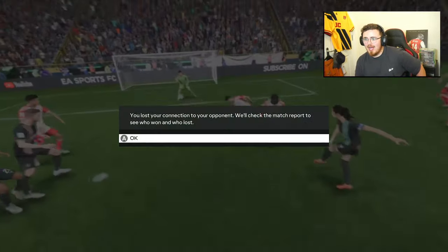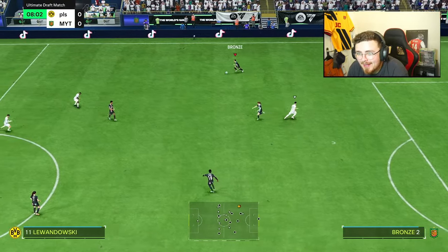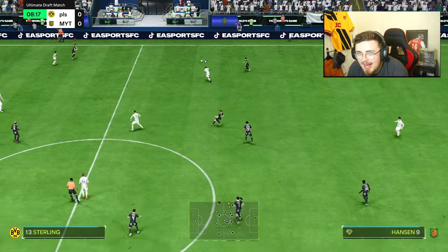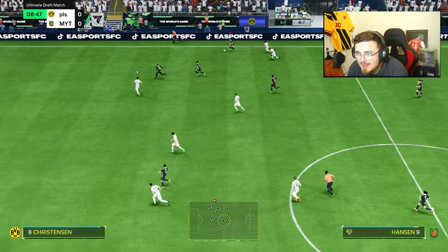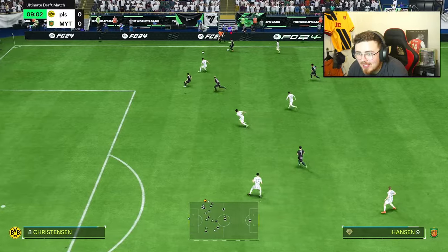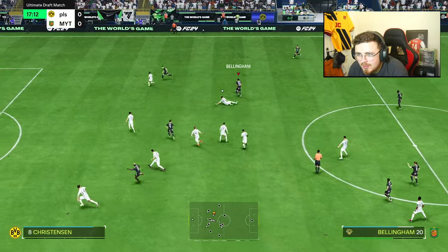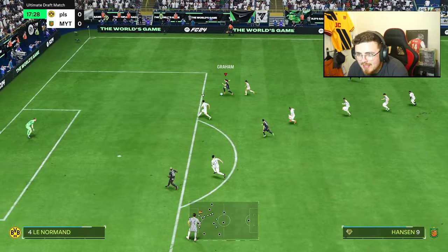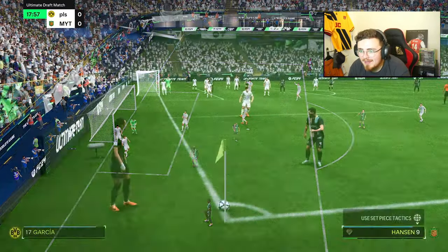I've got one game plan: get the ball to Graham and absolutely tear apart my opponent — that's the only thing on my mind. He's brought on Kachawi to try and keep up with her but so far it's not looking good for him. Into Jude — looking at Graham — great movement, fantastic touches, ball roll, Travelá — insane save.